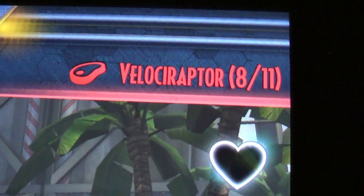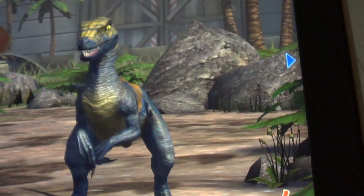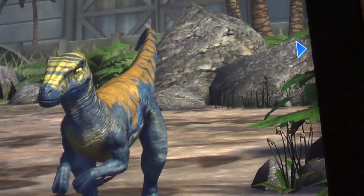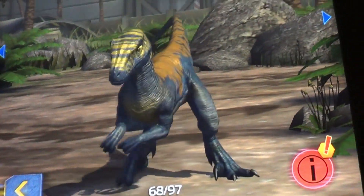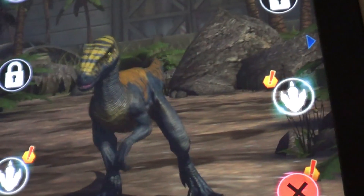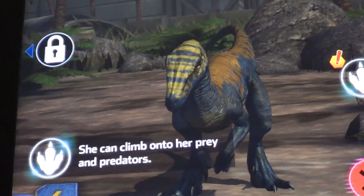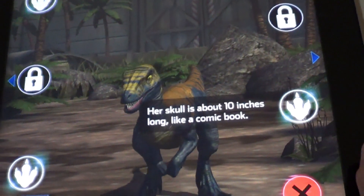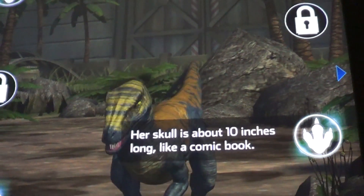That's Velociraptor Ace. Wow, that's really cool. I like the colors — that's really colorful. Can I pet it? No, I can't pet it. Looks cool still. She can climb onto her prey and predators. The skull is about 10 inches long like a comic book.